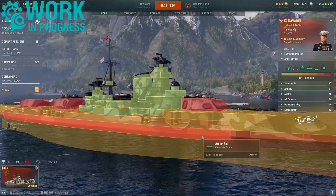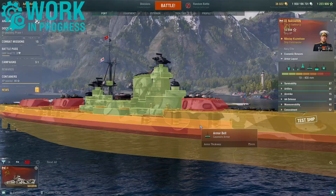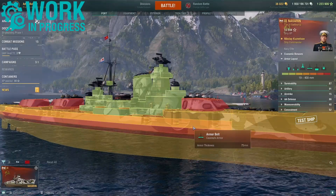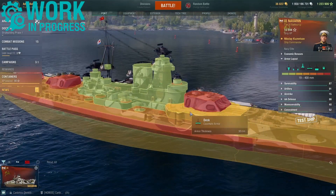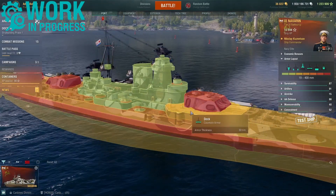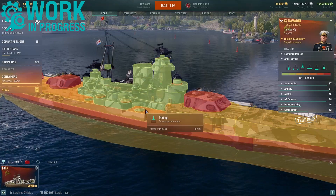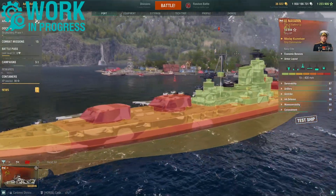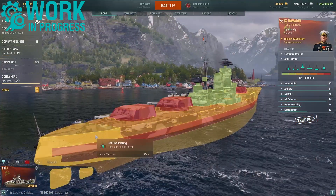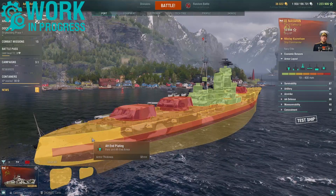The armour belt is 340mm. The upper casemate is quite solid at 75mm. The main deck in multiple sections: the raised section is 32mm, and the lower section is 35mm. The superstructure plating is 19mm. At the stern, the aft end plating, upper and lower, is 32mm.